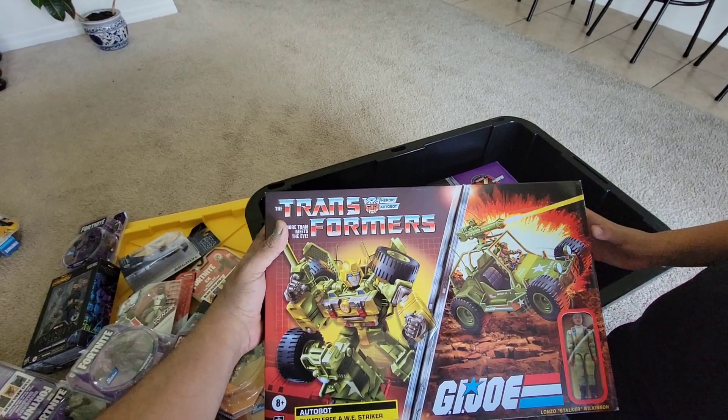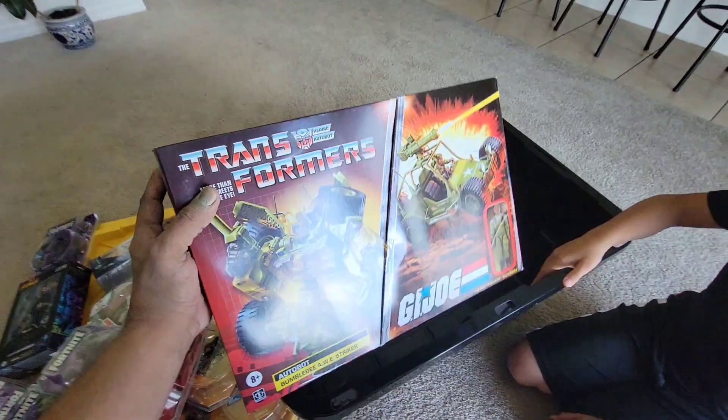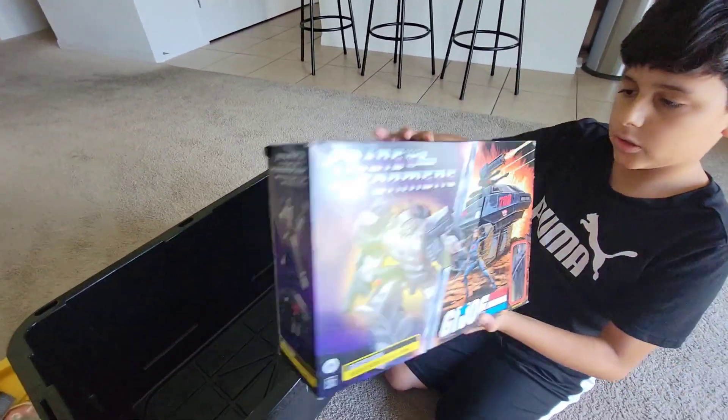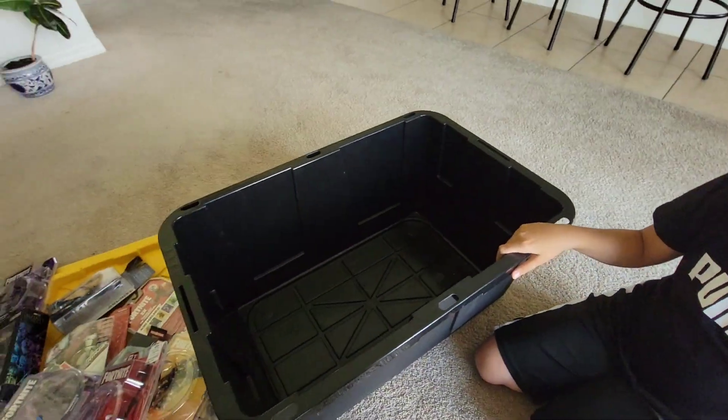This is the Bumblebee and Striker — AWD Striker. And this one is the His Tank and Megatron. And that's it for today.